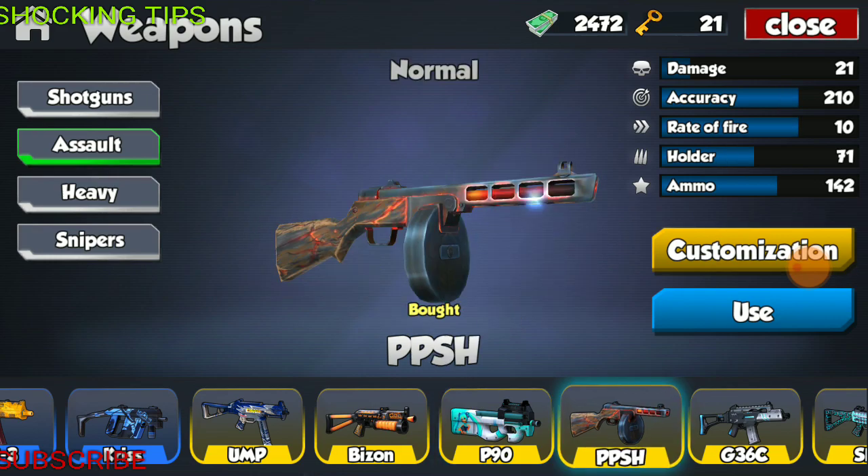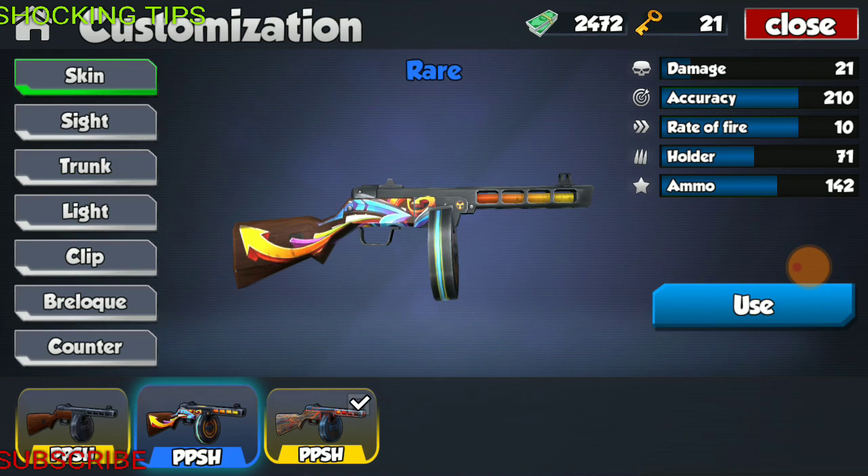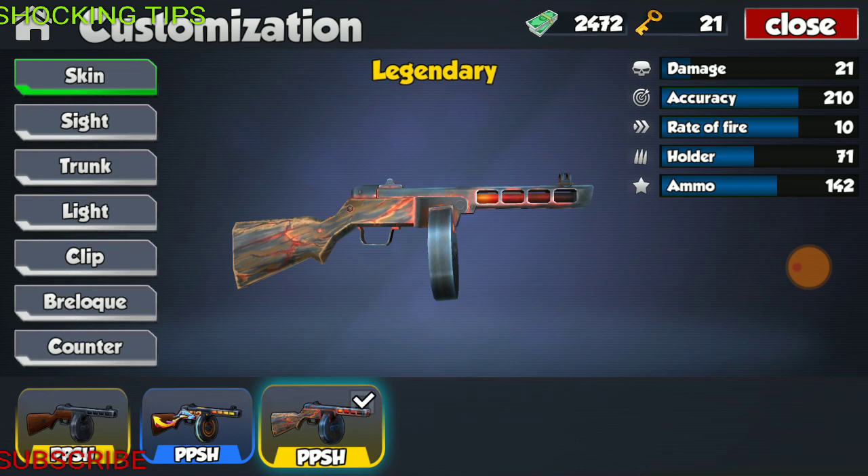Moving on to the PPSH, very similar to the Bison. This weapon only has one customization that boosts specs, which is the flashlight. This weapon also has a damage of 21 — very similar to the Bison — accuracy of 210, fire rate of 10, holder of 71 rounds, and total ammo of 142. Very odd holder, 71 rounds, but hey, they decided it. This weapon has two skins: a bright, colorful one with a yellow and orange barrel, and then a wooden skin which looks like flames are coming out from inside the wood.